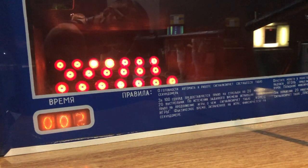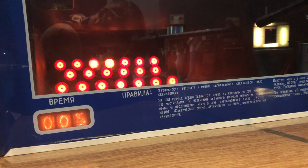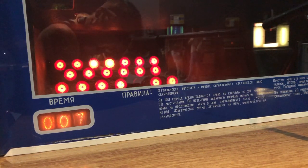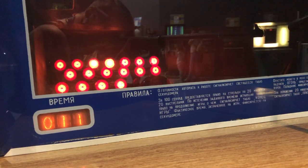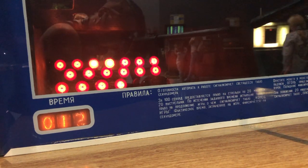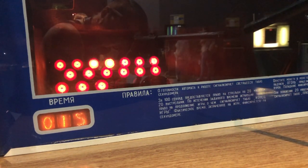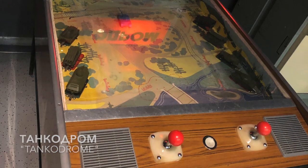Another really cool thing about a bunch of these machines is that they use Nixie tubes in order to keep score, or in this case, to set a timer. And curiously, the 2 and the 5 seem to be the same number, just flipped upside down. Another game used little rotating counters.